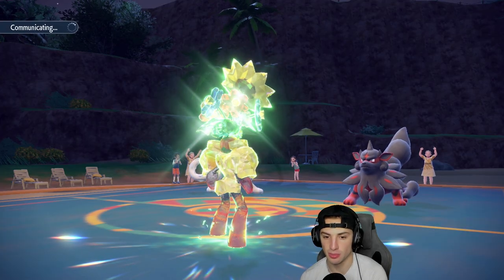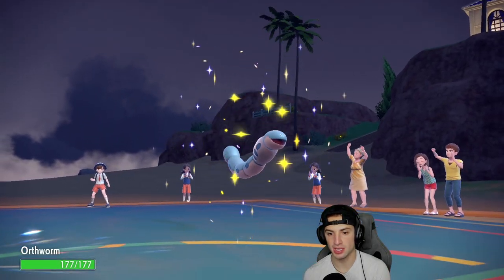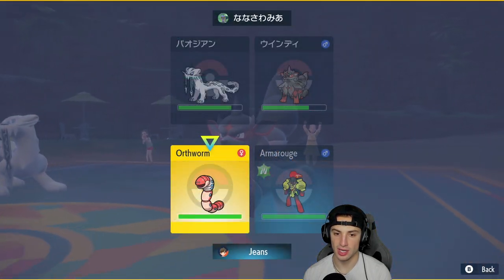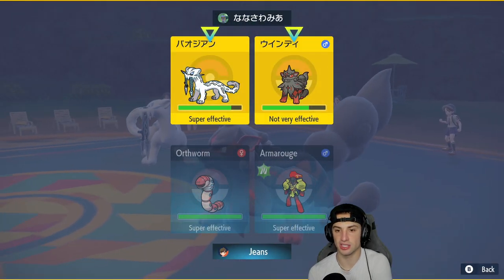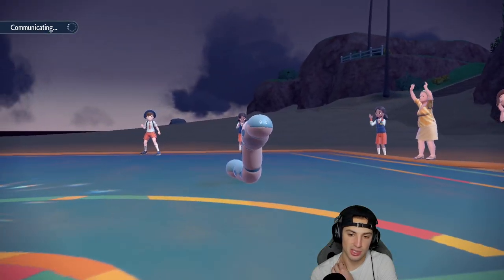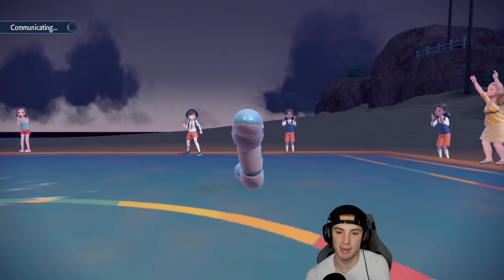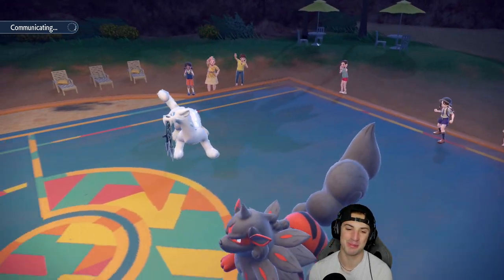I'll probably try to get rid of Chien-Pao more than anything. I'll go Iron Defense and then fire off a Heat Wave because Heat Wave will take out Chien-Pao. Arcanine will probably Flare Blitz into me but that's fine, as long as I can set up this plus-two defense boost on Earthworm. I feel like Ursaluna and Earthworm could really get going in the back end. The little steel worm looks so derpy but I love it.